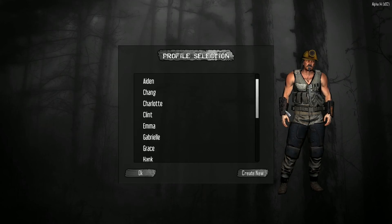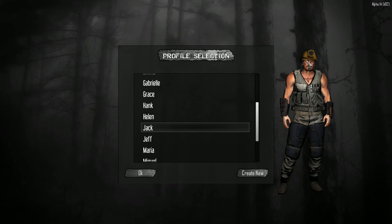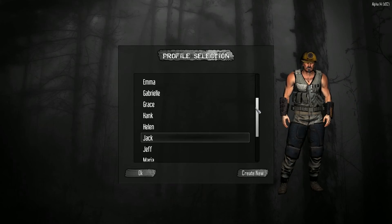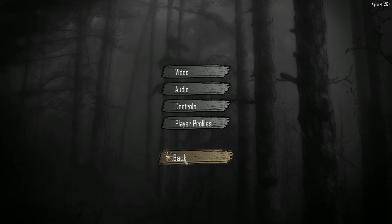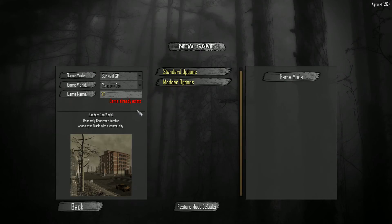I don't know if you will get any details of the things that the guy is wearing. For example, if I choose this jacket, I don't think I'm going to get the helmet at first, but he looks okay — he looks like a bruiser with the vest and the helmet. So I'm going to go with Jack and let's start a new game.